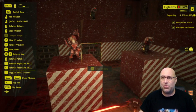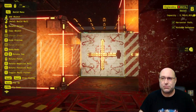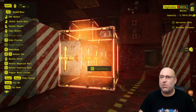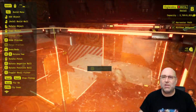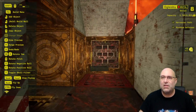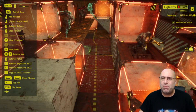Now it just comes down to how I can change what we've got here. One of my tombs is right here, and I think the other tomb is on this side — yeah, the other tomb is right here. And then there's a tomb outside.